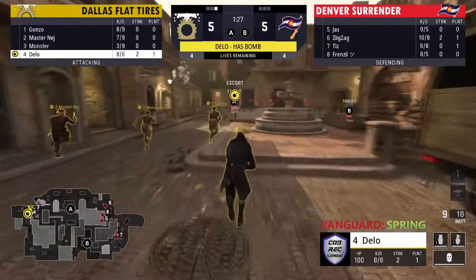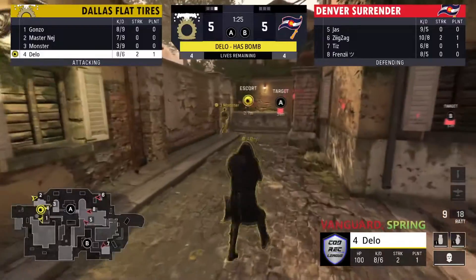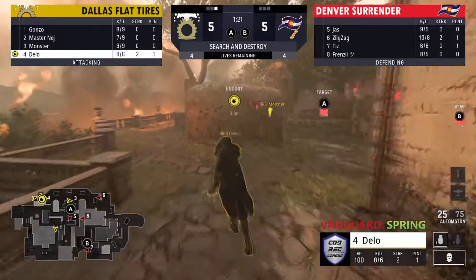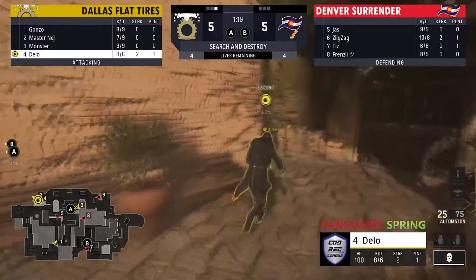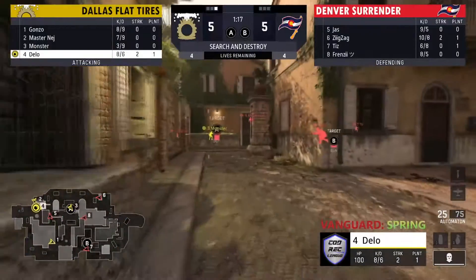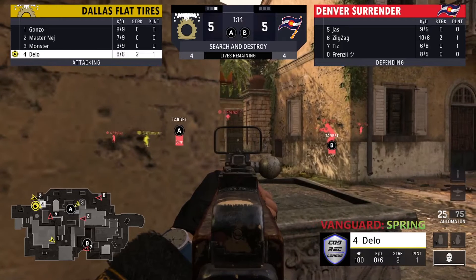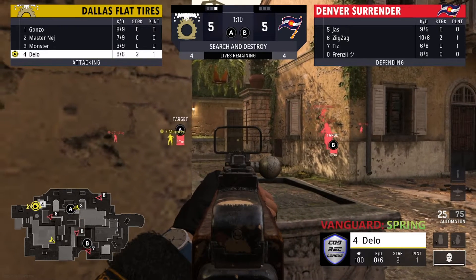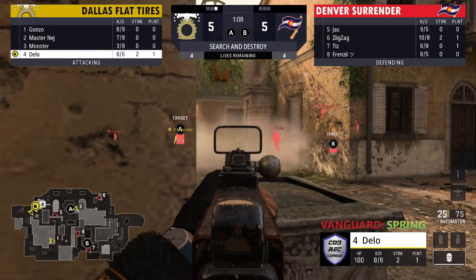Dallas with a cheeky play as Zig is not able to pull off the one-v-three. You've got to be kidding me! Round 11 now — Dallas down five-three, can they bring this back? Can it go up two-oh? Or can Denver hold on?